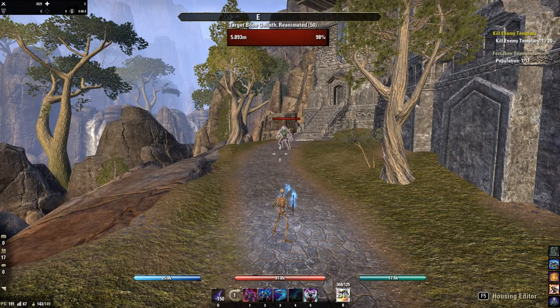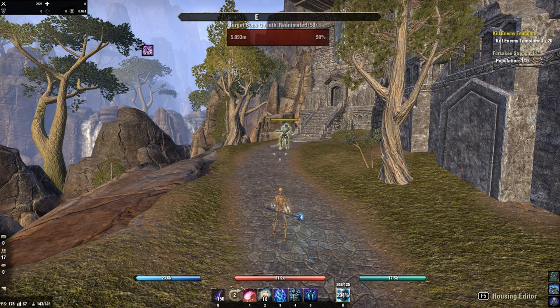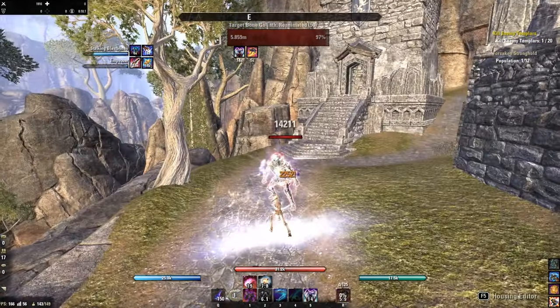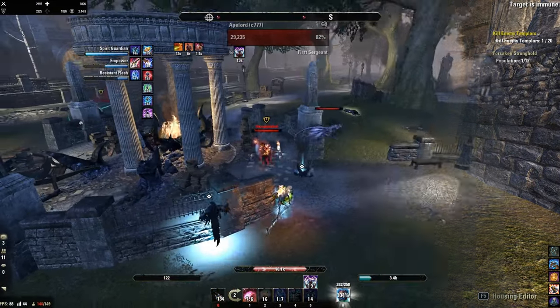Quick talk about the PvP combo: Pre-buff yourself always with Race Against Time, Elemental Susceptibility, and Degeneration. Then start with Stalking Blastbones from as far as possible — this way we increase our damage. Step closer, Bone Break of Smiting, into Scythe.